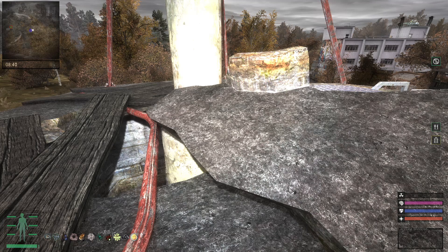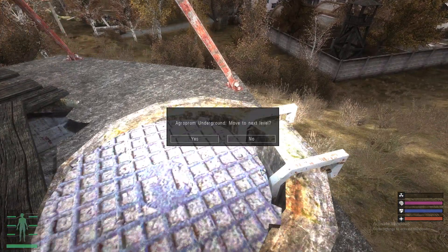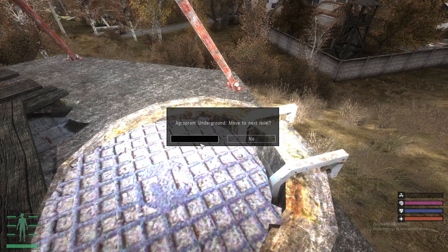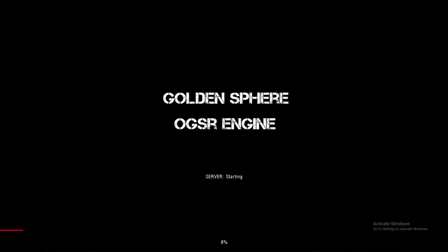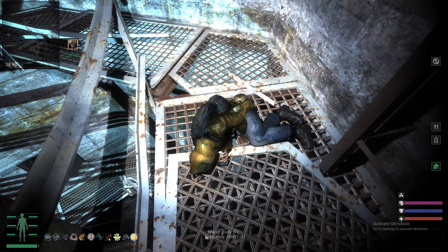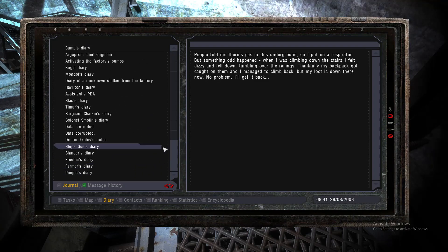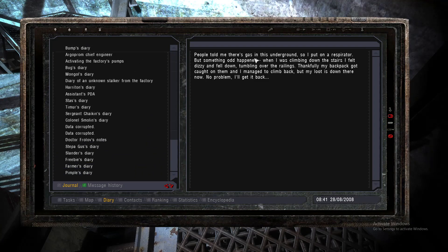And after you do so, I'd recommend coming down here to explore the place. So let's go down here — Agriprom Underground, move to the next level. And as we load into this location, you will find a dead rookie right here called Pimple. And if you read his diary right here, you'll see that he has a stash that fell down at the bottom. He managed to climb back up, but his loot is down there.